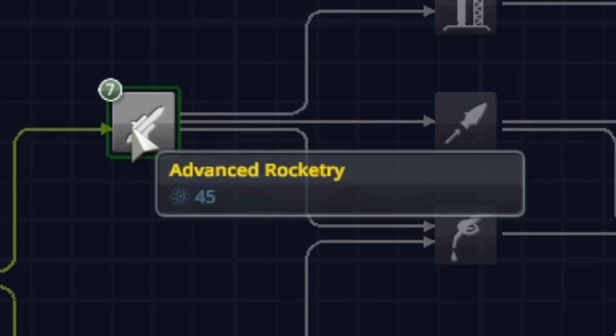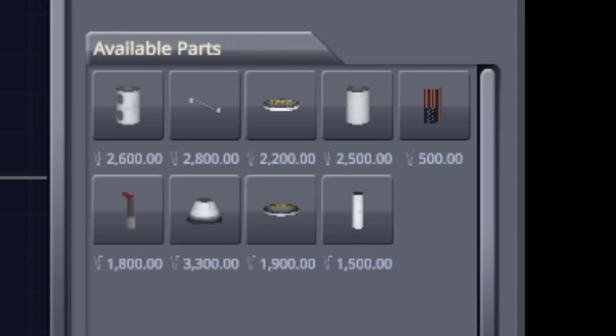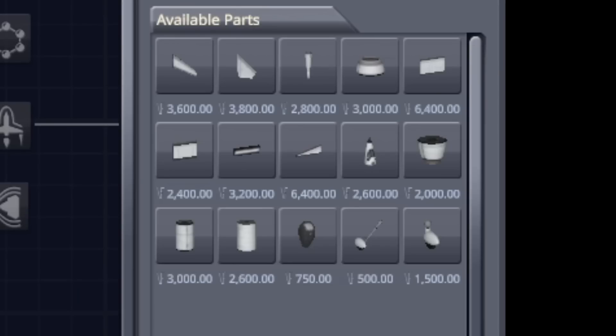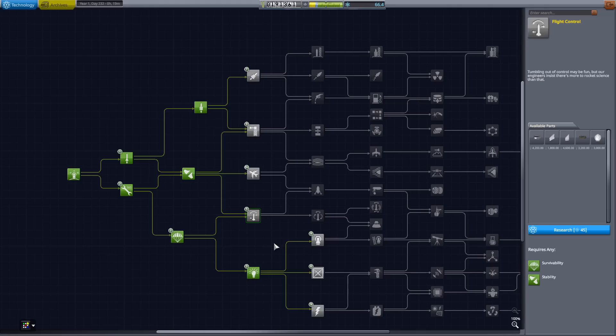We got number seven, Advanced Rocketry, with all those parts. Number nine, General Construction. Nine plus with all those parts. And number five, Flight Control — you choose. I already know what I want. I want number nine. That's going to allow us to build better rockets to go back to the moon and perhaps even land on it, without worrying about wiggling ourselves apart. But I want to see what you guys say.